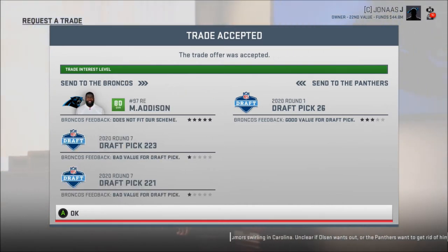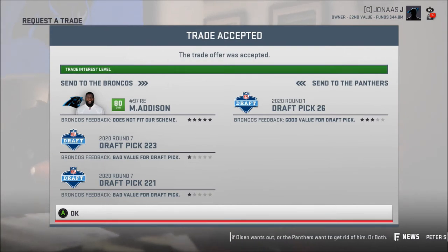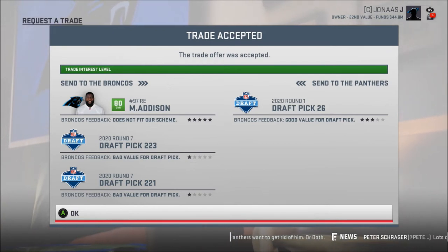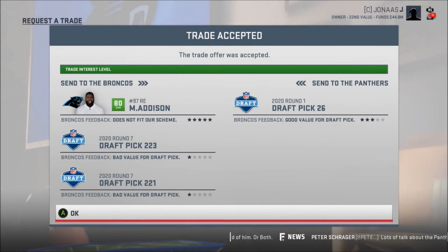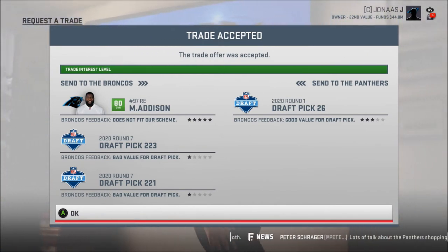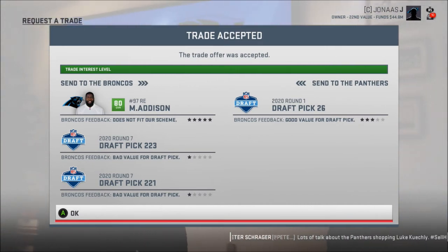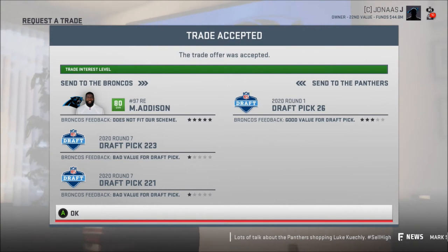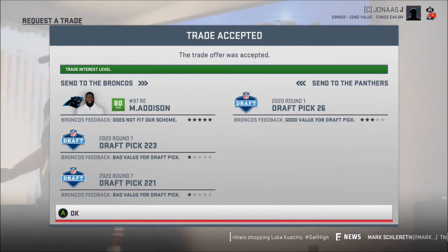I got the Broncos to trade me their first-round pick next year for Mario Addison, who's 30, and two seventh-round picks next year just because I had a shitload and I hate drafting players in the seventh round. So what I'm going to do is start filling up the team with free agents. There really isn't anyone left on the team that is over 30 that is a good player.